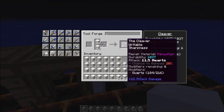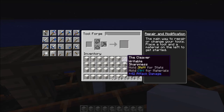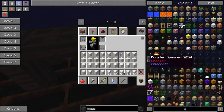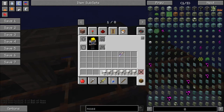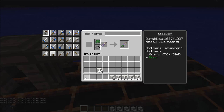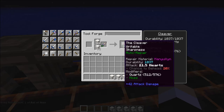Now that we have an almost maxed-out cleaver, I'm also adding some moss for self-repair. I put the moss on here, and we now have an almost maxed-out cleaver.